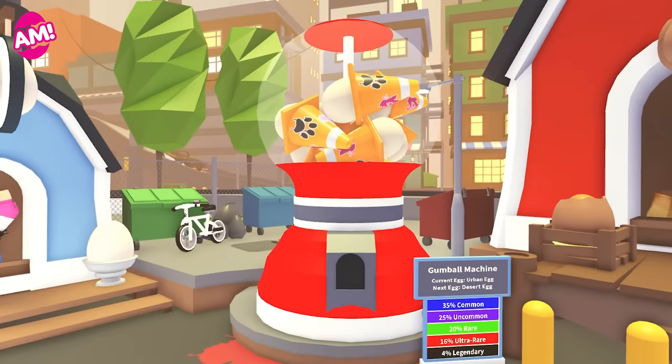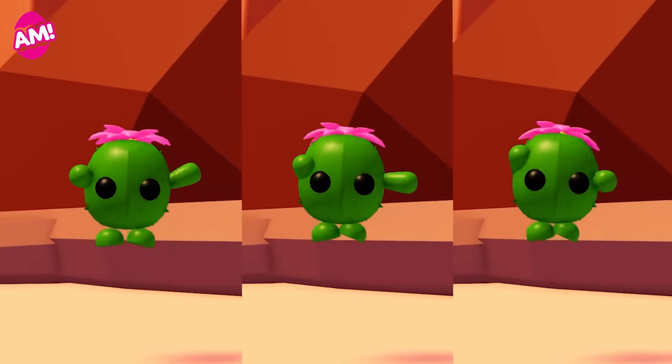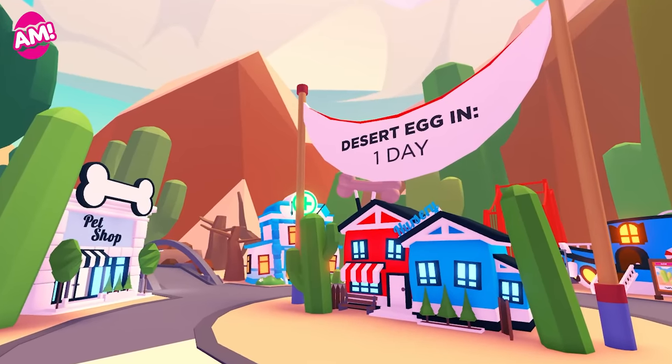Have you completed the urban egg? Make sure to get them while you can, as they'll be leaving when the desert egg releases. The desert egg update is tomorrow in Adopt Me — join us in game to see how long you have left to wait.